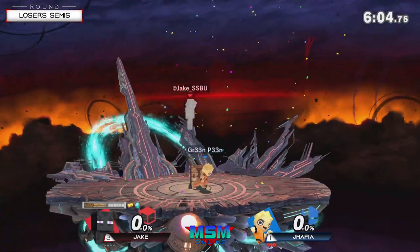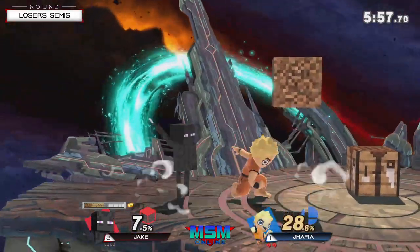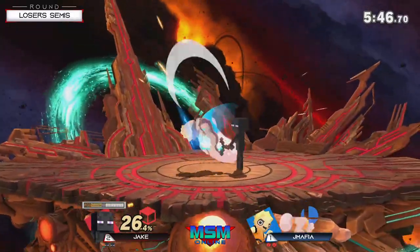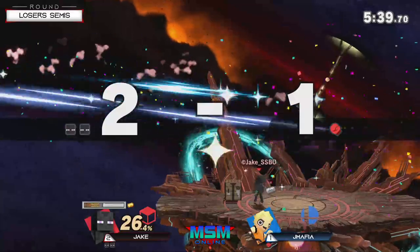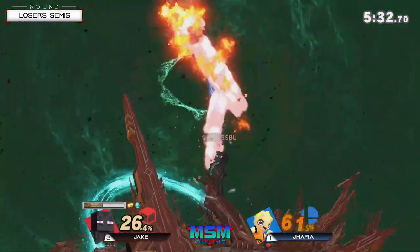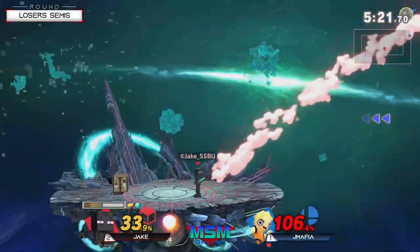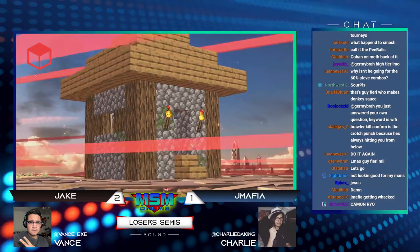Down throw — definitely not the best DI angle there — was able to get the down throw up B to tie up this game, jmafia. Going for the grab — I would have expected dash attack or jab. Tried to catch the landing with the forward smash — had the right idea, was a little bit too slow. Should have pulled the trigger slightly earlier on a move like me brawler nair, which has very low lag on the ground. Look at this man chasing him with all the up tilts. Reacted to the drift of his double jump from ledge, back aired him, got the stock — came back up. Sick.